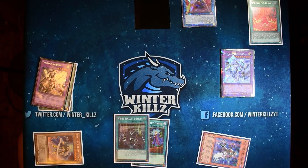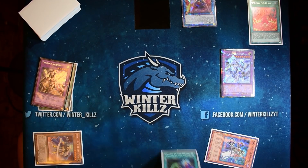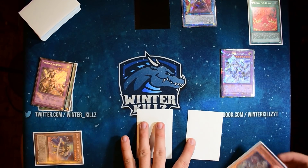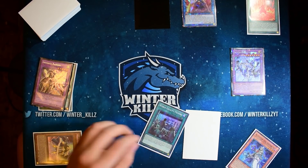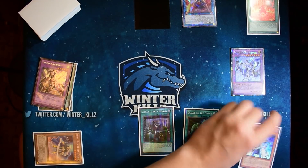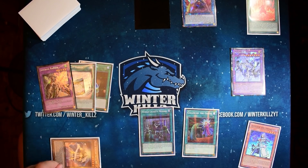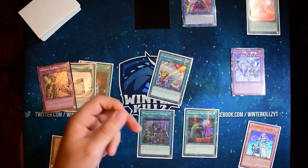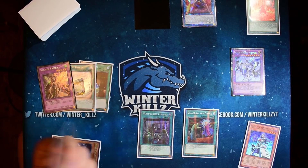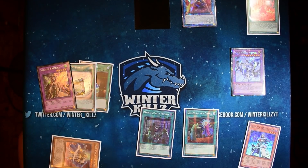We still have these cards in hand — a monster negation at minimum, graveyard disruption, and general disruption with the Memory. So we'd end first turn on Morning Star, Mechaba, Memory set, Called By, and Alistar in hand. The Invoked engine is always going to leave you with about one card in hand, and it's usually Alistar because you just get to recycle it back. Next turn we're drawing Pinpoint Landing, which is actually good since we're getting Memory off — it'd get us a Magnite and a free draw.